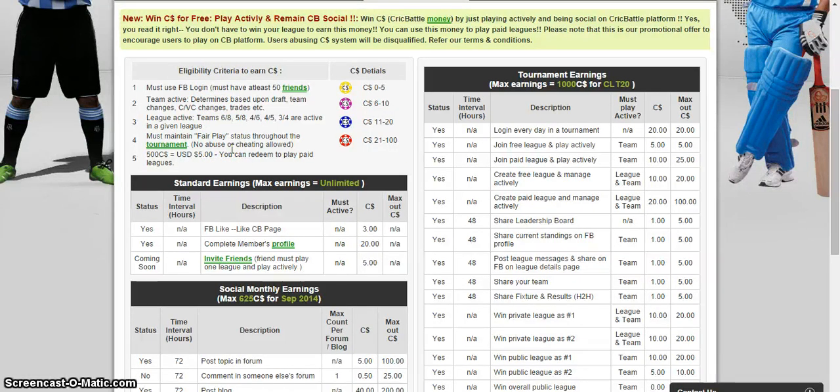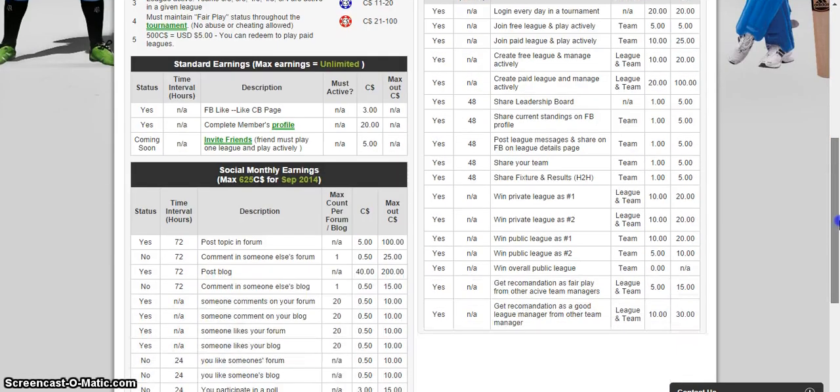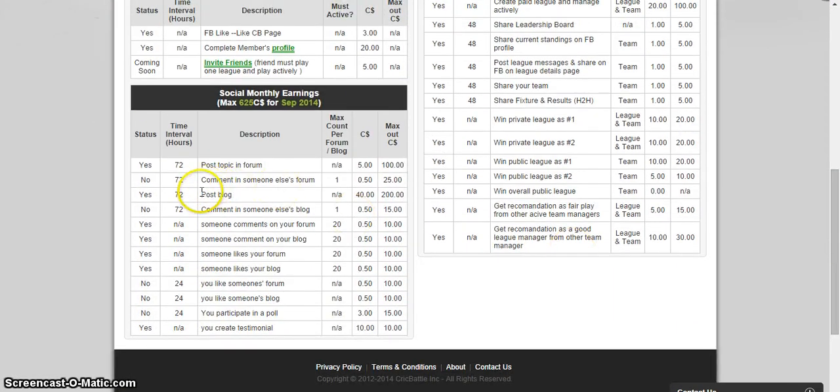Now, how do you earn? If you like our Facebook page you get three C dollars. Every action is listed here along with the amount of C dollars associated with it. For example, if you post a topic in a forum you get five C dollars. The 'max out' means the maximum you can earn via that action — so if you post a million forums you can't earn five million C dollars.